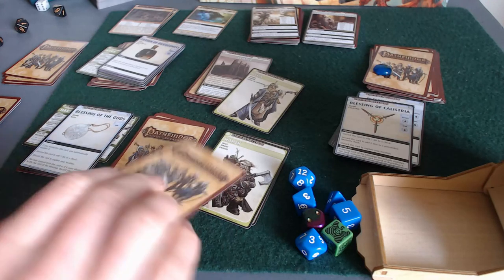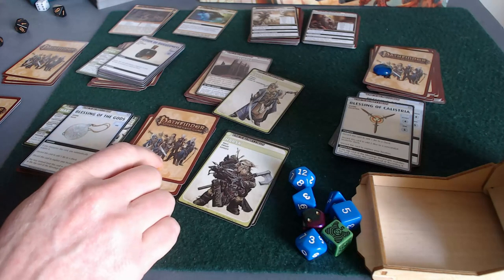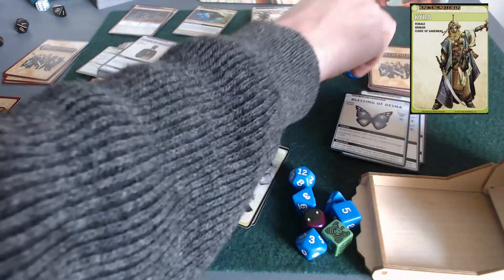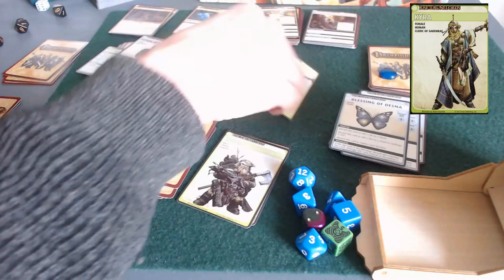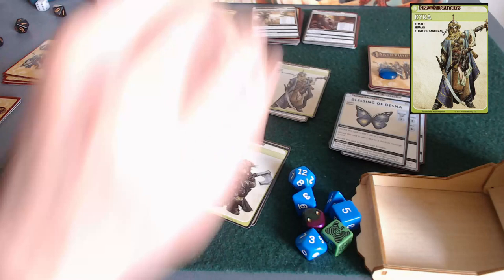We've also scryed at the end of Harsk's turn and we know that he's got a Blast Stone item at the top of his location's deck. It's not his turn — it's Kira's turn. So we're going to increment our timer deck and unsecure this location and do a little bit of exploration.